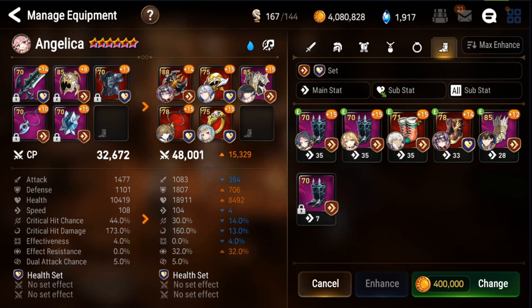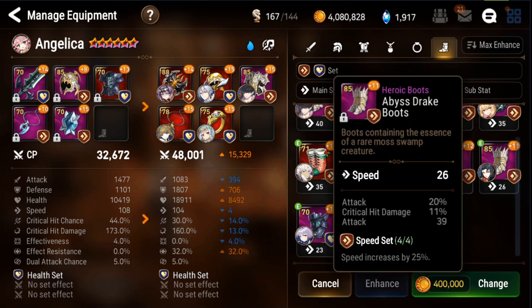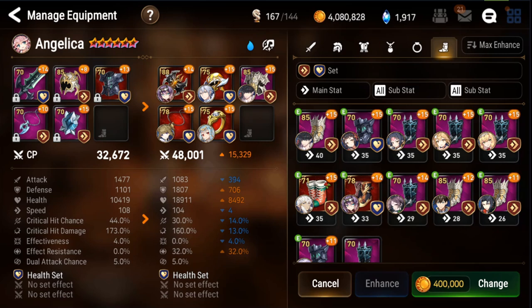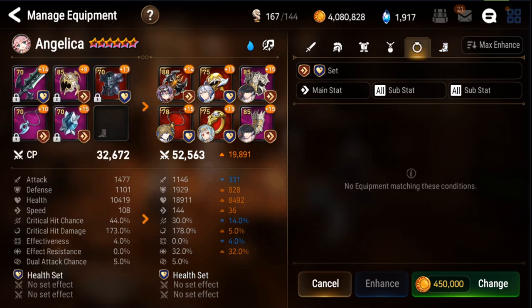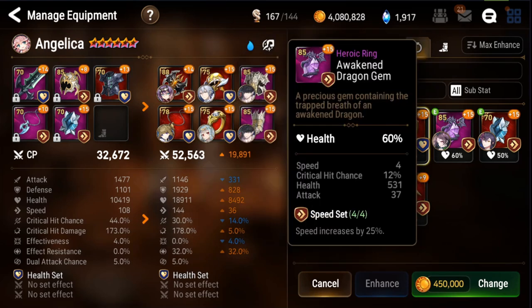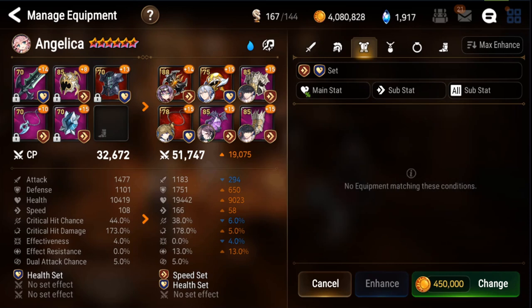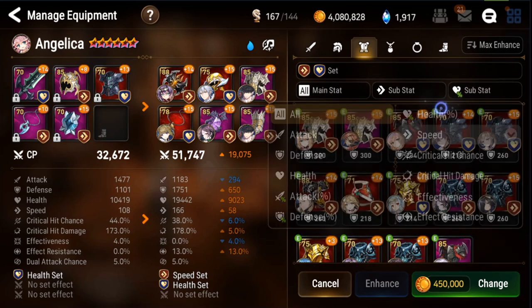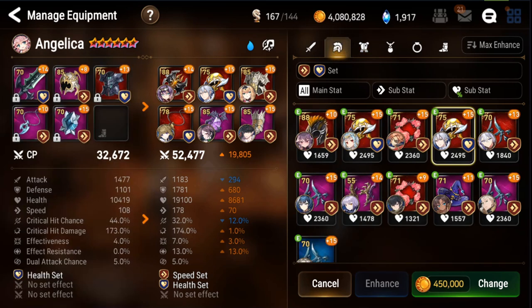We've got a three-piece HP set, which probably won't benefit us much. The boots are level 70 — not great. One of your priorities right now should be getting some level 85 speed boots; those are going to be very important for just about everybody. Looking at HP and speed substats — defense, health, 12 speed — that's going to get your speed up and your HP and defense looking pretty thick.